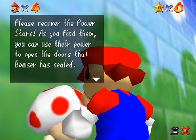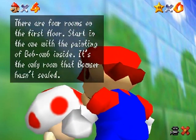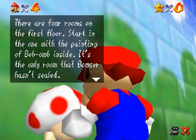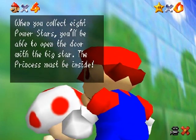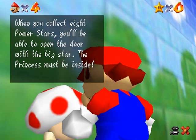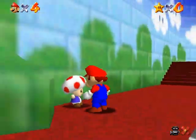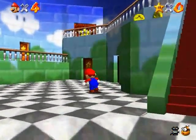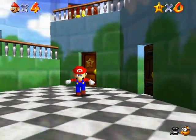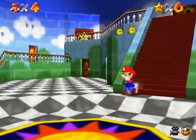Please recover the power stars. As you find them, you can use their power to open the doors that Bowser has sealed. When you collect eight power stars, you can open the door with the big star — the princess must be inside. Once you go over to doors with a star on them, it takes the number of stars shown on the door. There are also a couple of locked doors and inaccessible doors.